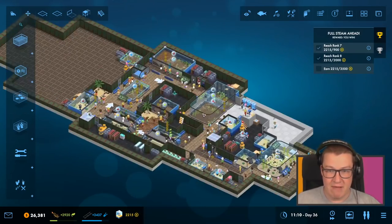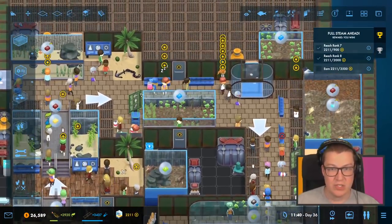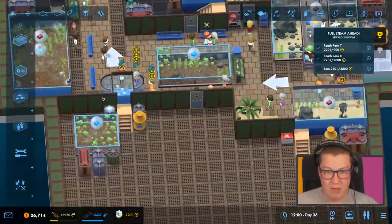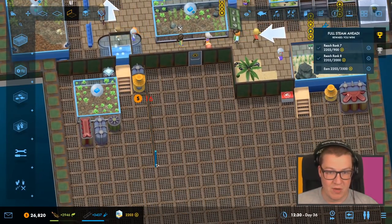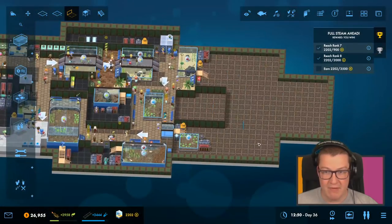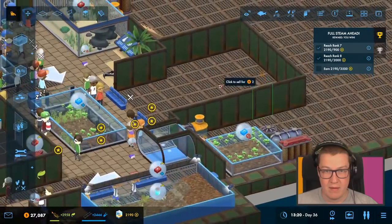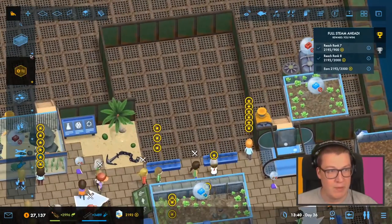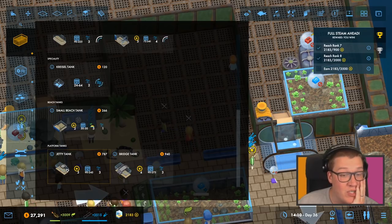Rather than just sit around and wait, we've got balloons being researched. We should look at doing another tank. Maybe this area can be a nice big tank to finish off with — let's just block this area off to give us some space to work with. Have we got a big tank we haven't done yet? There's the jetty tank that people can look out over.